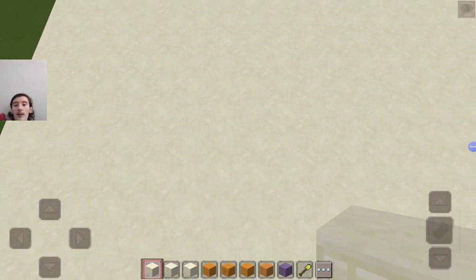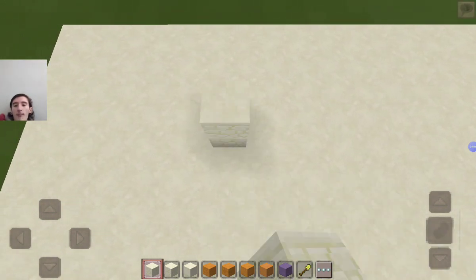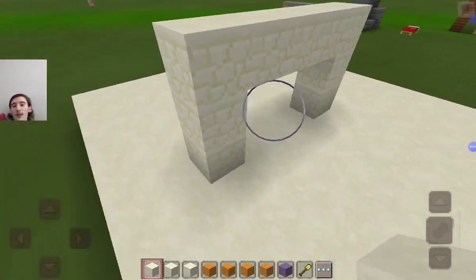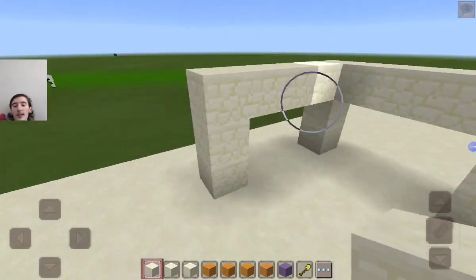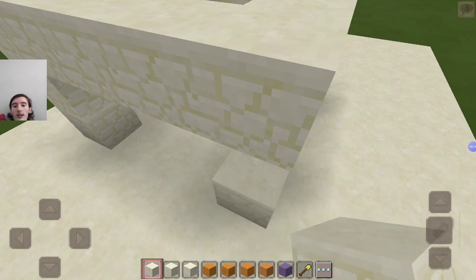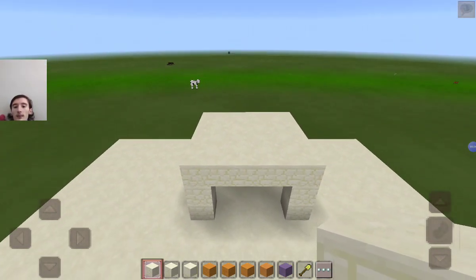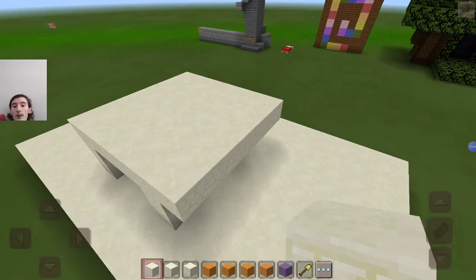Let's get this whole entire thing built. Three blocks up for this little pillar — one, two, three, four — same thing here. Just like that. That is looking pretty good. Now we just cover that up and put on the pyramid portion of the build.